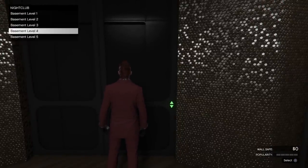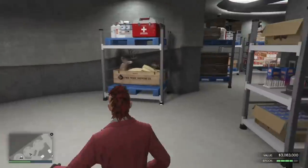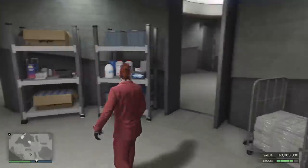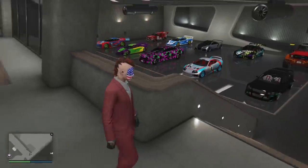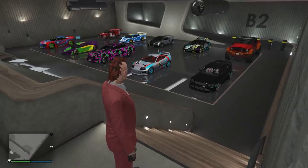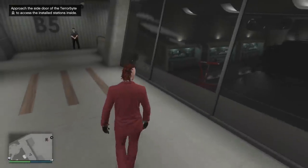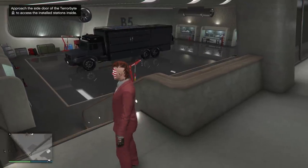These are your different basement levels for your stock. Basement level two is where your storage is — all the different businesses you own will feed into the nightclub automatically. The more businesses you own — MC businesses, bunker, cargo warehouses, crate warehouses — the more they feed money into the nightclub. They don't even have to be actively running; you just own them, do your normal business, and they feed money into your nightclub automatically.